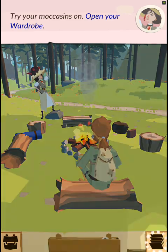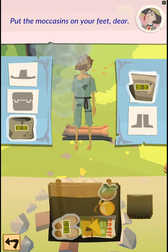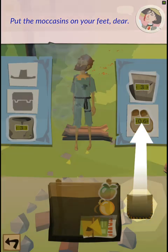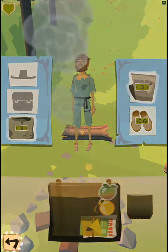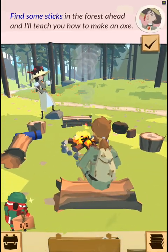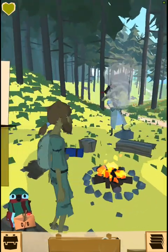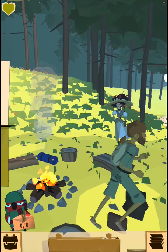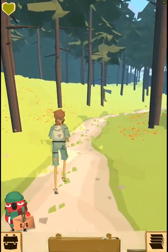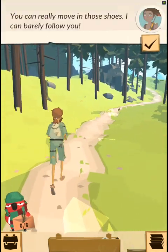Try your moccasins on — open your wardrobe. Put the moccasins on your feet, my dear. It's not the height of fashion, but you already look nicer. You'll be able to run faster finding some sticks in the forest ahead, and I'll teach you how to make an axe. You can really move in those shoes — I can barely follow you.